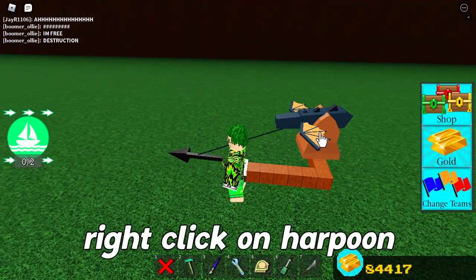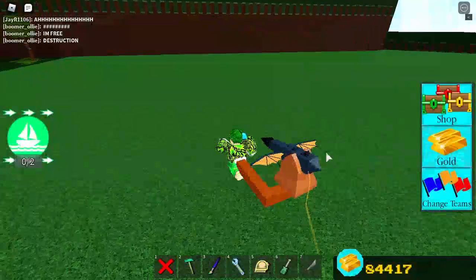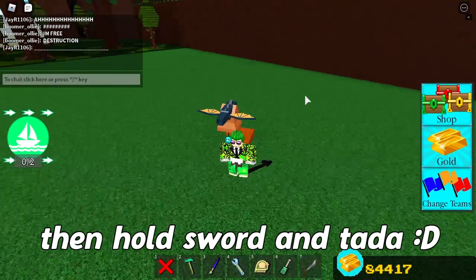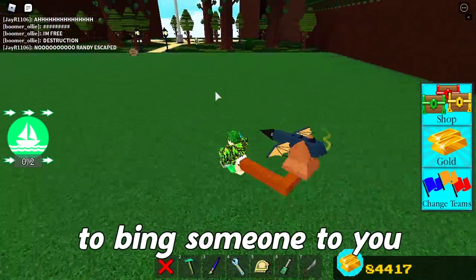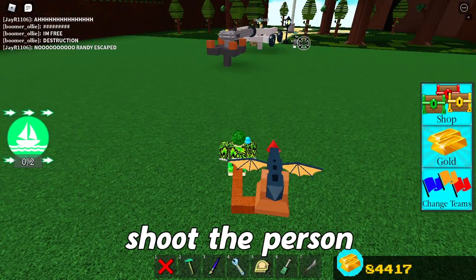Now you can remove the seat and right click on the harpoon. To use it: click on the harpoon, click on the place you want, hold the sword and you will be teleported. Right click on the harpoon so you can shoot it again.